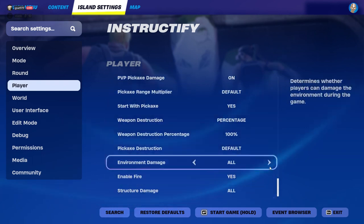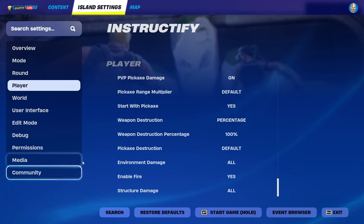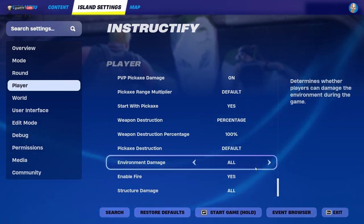In Player, scroll all the way down. After you come all the way down, you want to change these two settings right here. So the first one — all you want to do is change it to Player Built Only.